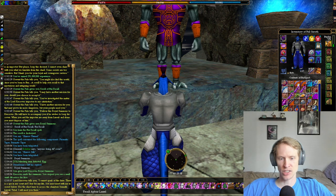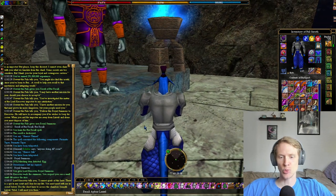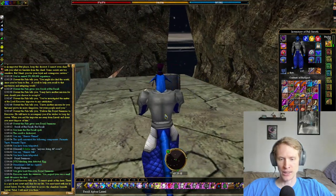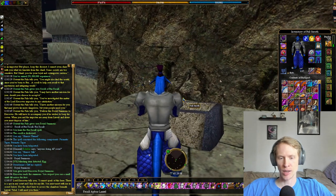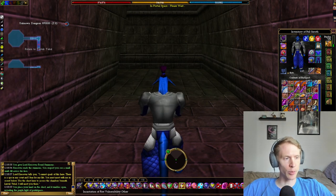He reads the summons and you suspect you see a small smirk flit across his face. He says: 'I cannot speak of this here. There is a spy in my court and I fear for my life. You must meet with me in secret below. Use the chest here to access the chambers beneath Linvac Tuchel. I will meet you there.' You can use the lockbox and you'll get teleported inside a similar dungeon to the one we did for Burr recall, however it's now been repurposed.